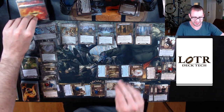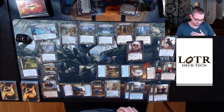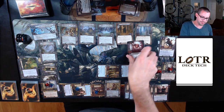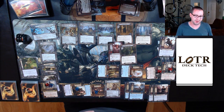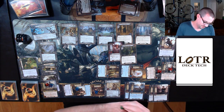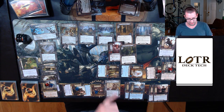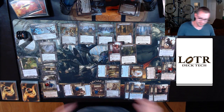12 becomes 7 after staging — Ungoliant Spawn surges into an Old Forest Road. So seven threat plus eight in staging versus my seven willpower: I raise my threat by one instead. Old Forest Road in the staging area. Ungoliant Spawn — well, at least it wasn't a shadow effect. I am forced to engage Ungoliant Spawn, which is just loads of fun. Pretty sure I can kill it.